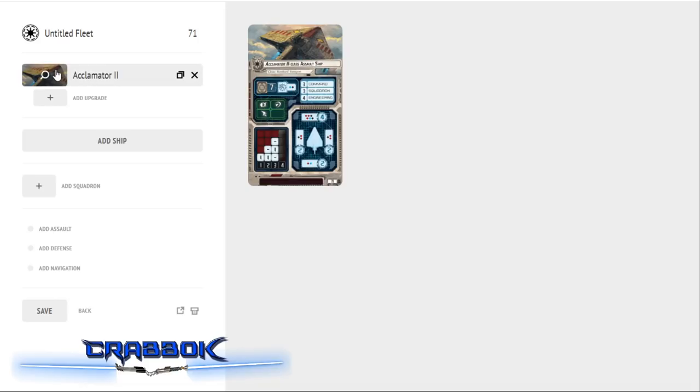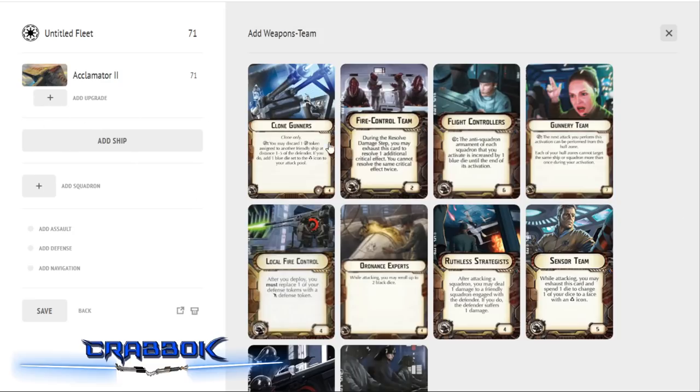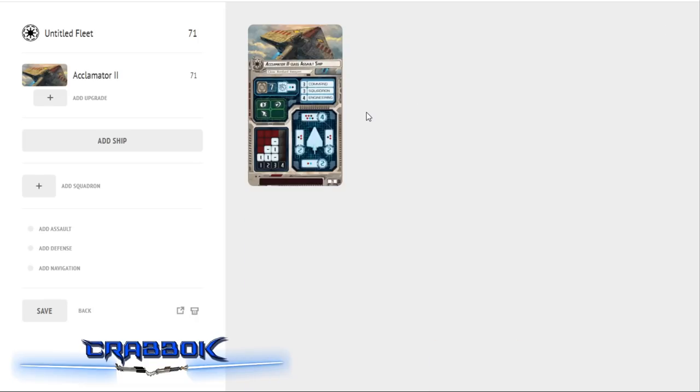The Acclimator II has an extra die in the front arc — six total dice in that front arc — so we can do more of a frontal shot with this one. That's not all super long-range stuff, so while gunnery team can be a decent option, it's not always the best. I want to maximize the front arc shot with the max number of dice — that's something fun we can do with this particular ship.